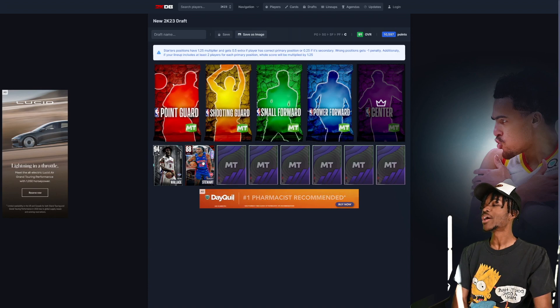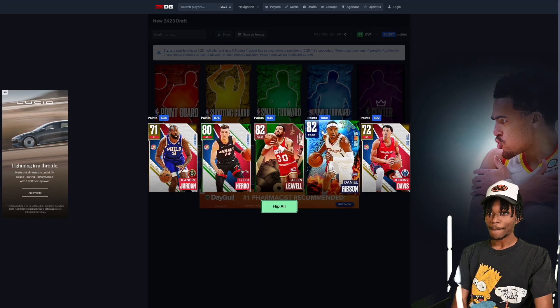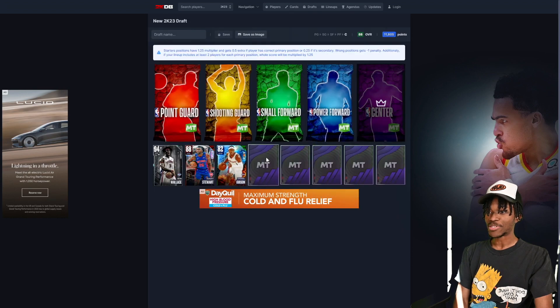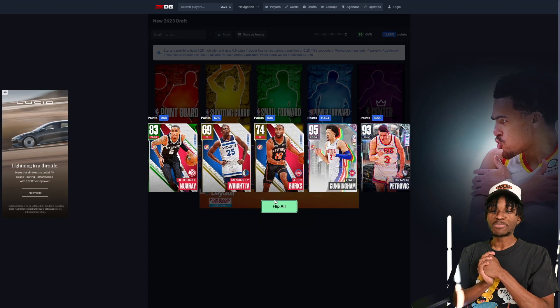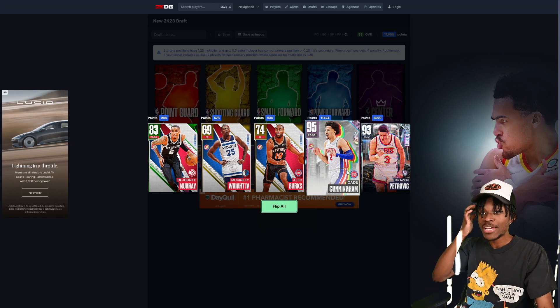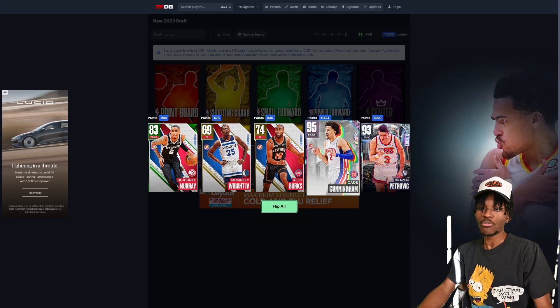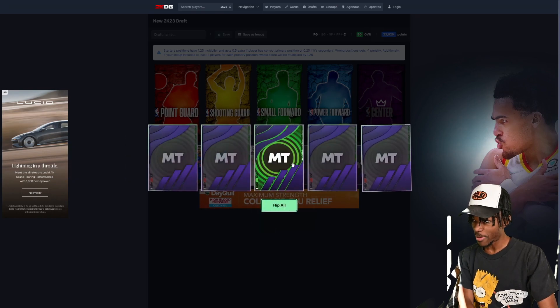It's only one player in NBA history to go at LeBron the way Isaiah Stewart did — he's a legend. Next pack sucks, we'll go with Booby Gibson because he's got a higher score than Alan LaVille. Pack number four — Cade Cunningham, shades of him — he's a 95 overall and 11,000 points. Give us that. That's another Detroit legend, three of them in four packs. This is rigged.